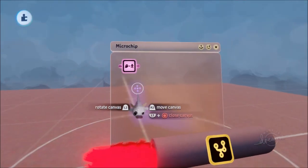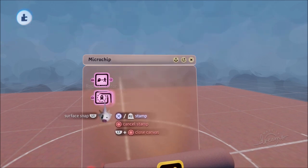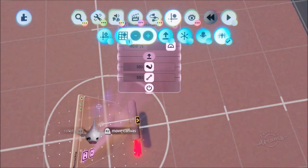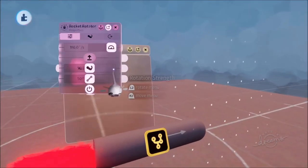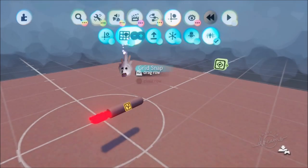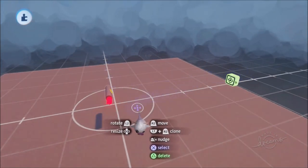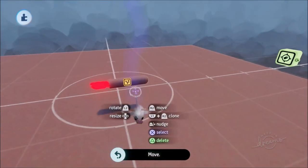Next, add another thing from moves and output — a rocket rotator, seeing as this is in fact a rocket. The reason we have this is so it moves in the right direction. Go L1 and square in the rocket rotator, you'll see a nice arrow. Put grid snap on and make the arrow point directly forward. Set rotation strength to 100% and overall damping to 100%. Without the rocket rotator, if it appears at a different angle from its target it'll move awkwardly, so having this pointed forward is important.